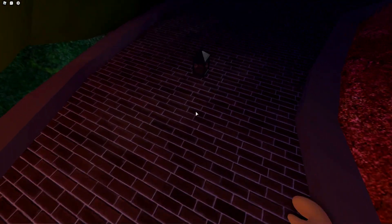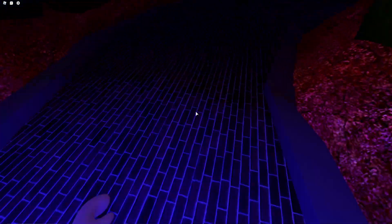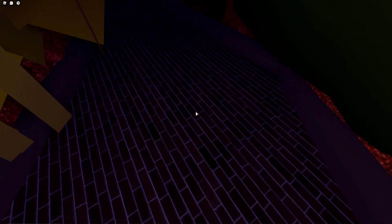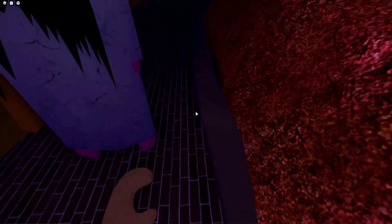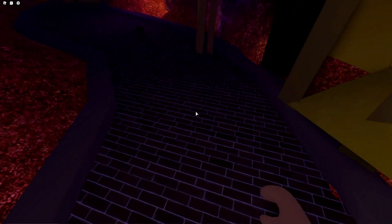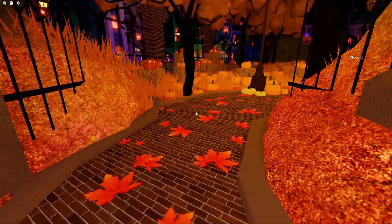So let's go down the haunted path area. And remember you can sprint through this area. They're along the path here. And here's our fourth one in this area. So now that's seven total that we have.